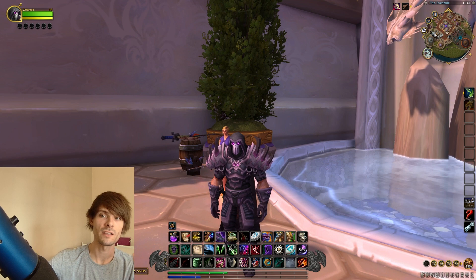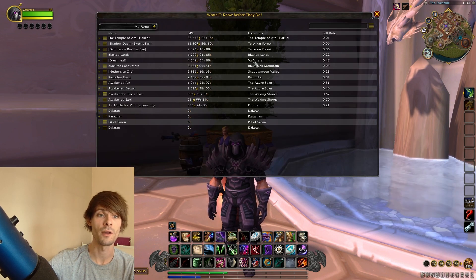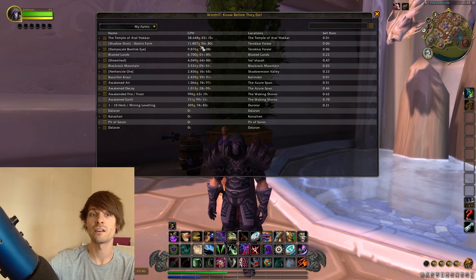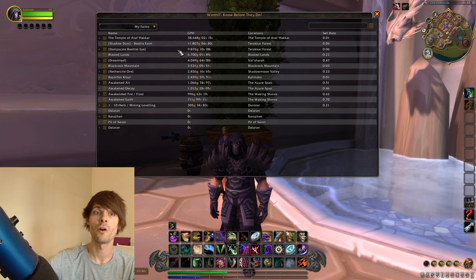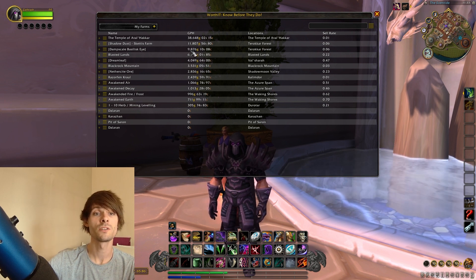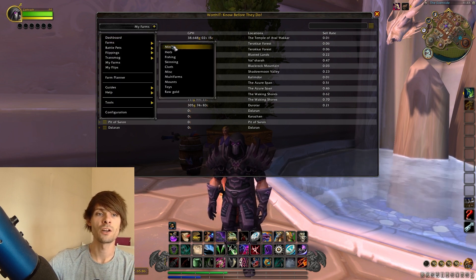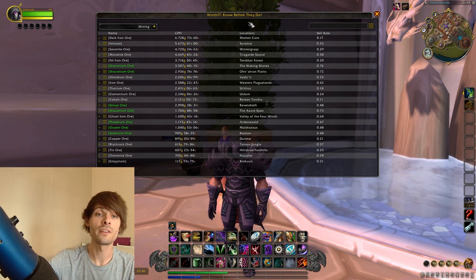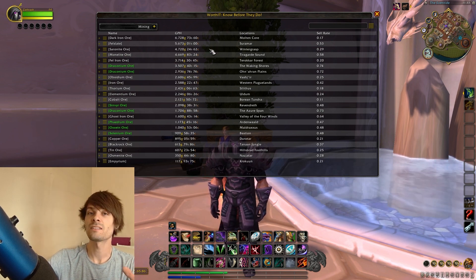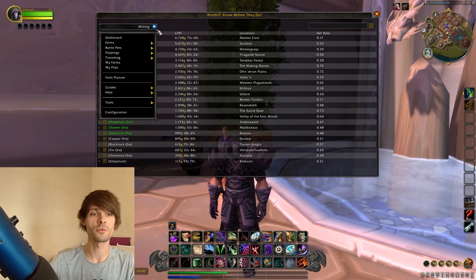You can save these farms so if you go back in and go to My Farms, you can see that my Skettis farm for shadow dust is around about 11,807 gold, whereas the damp scale basilisk farm that I farmed up myself is now 9,876 gold. So as well as all the preset gold farms within Worth It, you can also see your own gold farms.